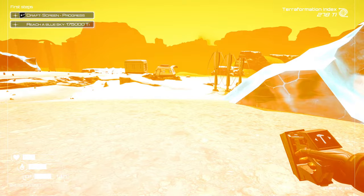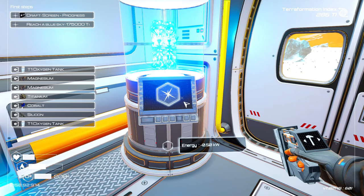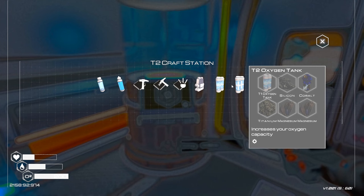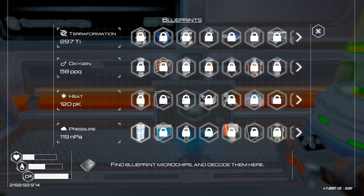Look at our terraformation now — we are at 280, going up at a fair speed for this level, so that's really good. We are at 200 on oxygen and the next one is maybe around 370 — we're gonna have to wait for that. But other than that we have everything we're gonna need. That is perfect.